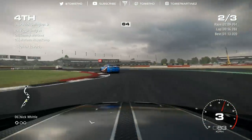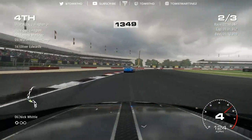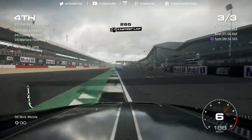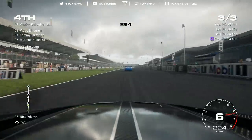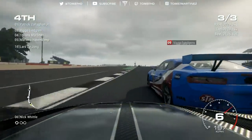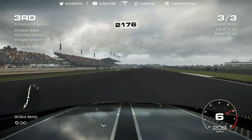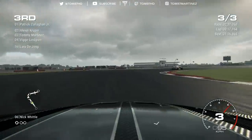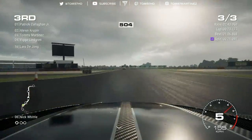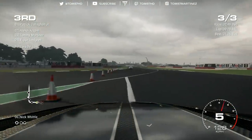A podium has definitely been achieved — with one lap to go, that's certain. P2 might be a stretch; I think the leader has got away a bit. Last lap — let's gain some places. Good run through turn one, right on the back of Vigo Lindgren; going to the outside for turn two. Beautiful overtake finding the space. Not quite hitting the apex at turn three, but that's fine. Can we get second place? It'll take an almighty effort.